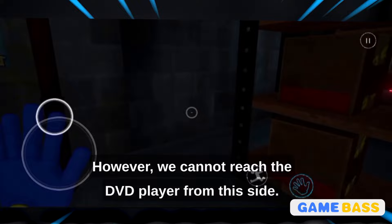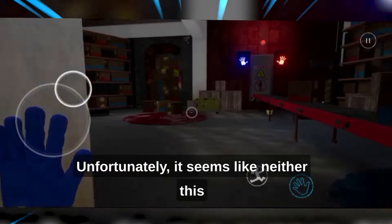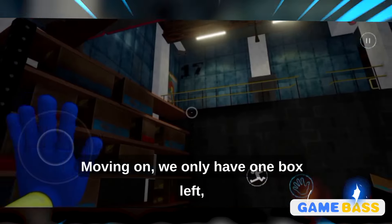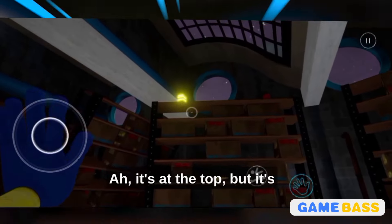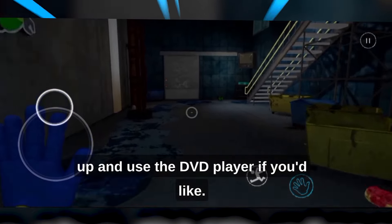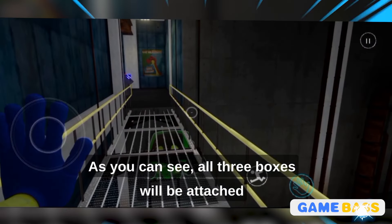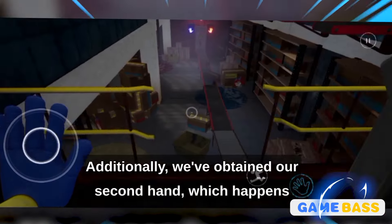There's the red one. However, we cannot reach the DVD player from this side — we'll need to try a different approach. We've obtained the first box from this location, and as you can see, there's another one up there. You can reach it easily with your hand. We only have one box left, which happens to be the yellow one. It's at the top, but it's still easy to retrieve using your hand. Now that we have all three boxes, we can head up and use the DVD player if you'd like. All three boxes will be attached to this podium automatically when you come near it. Additionally, we've obtained our second hand, which happens to be the red or right hand.